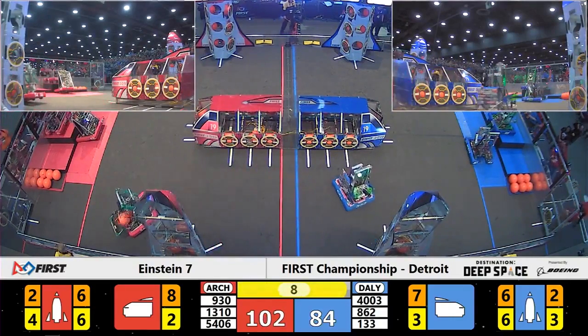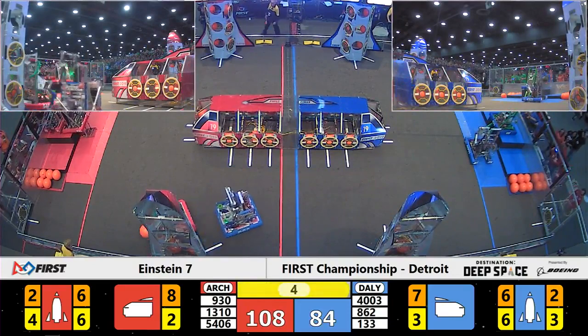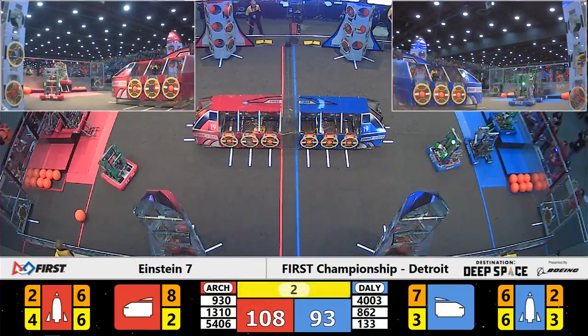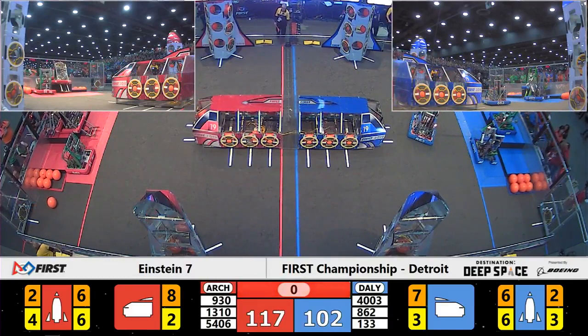Red Alliance, if they want to attempt the double climb, 133 is up and ready to go. Here comes McWanago, 930 for the Red Alliance is up as time expires.